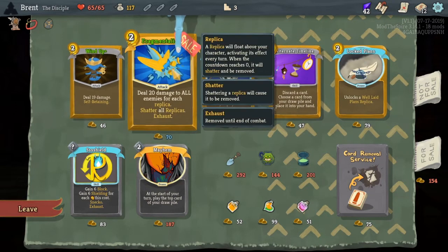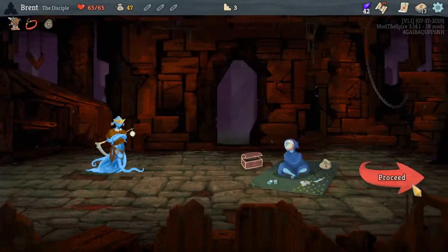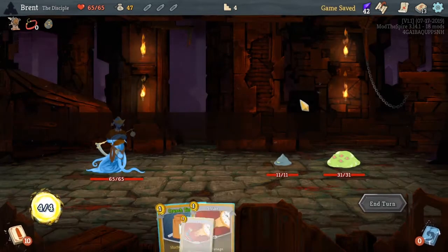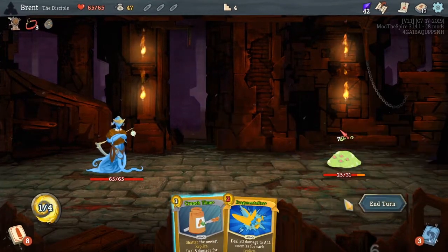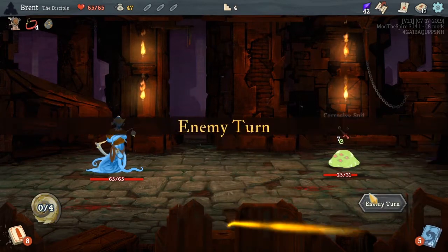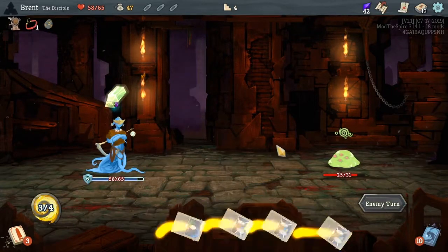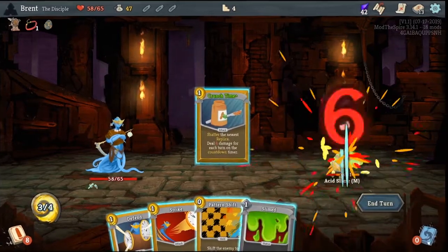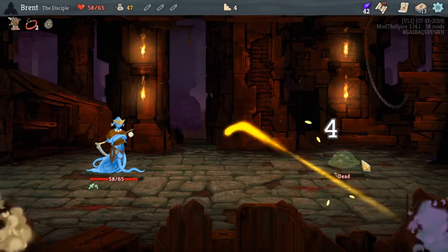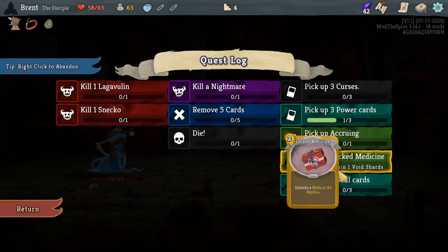Here's another way to use it - 20 damage to all enemies for each replica shattered. This is actually better. I'd like that - that's better. So we're just going to start stacking replicas and we have the energy to really make the plays with it now. This turn is going to hurt - Crunch Time does nothing, seven damage, it's fine. Calcum - skip turn. So we're going to get those benefits. Crunch Time - you didn't die from it, lucky you. Replica and then we get some void shards.